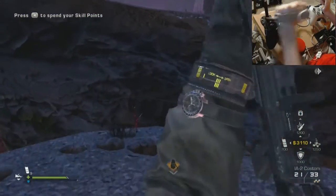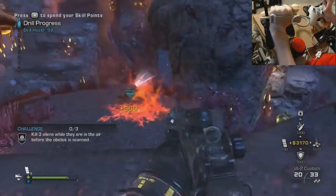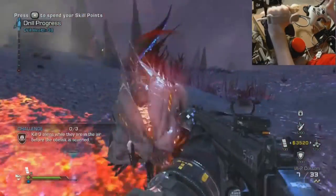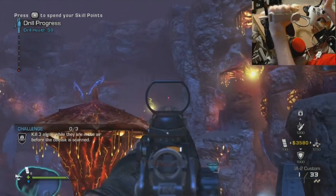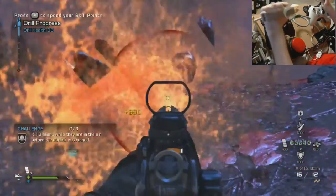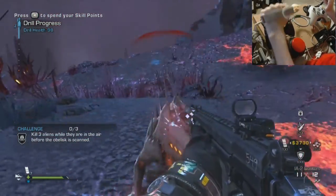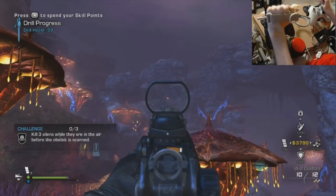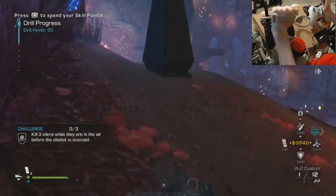I'm going to start this next drill — three aliens early in the area should be a fairly easy challenge. Six, seven, eight, nine — dive bomber. Oh wow, I wasn't even checking my ammo. I'm probably going to fail this challenge now. Anyway I got plenty of kills with that gun now, so I'm going to jump down here and get the VKS.